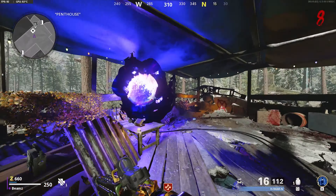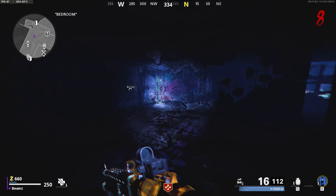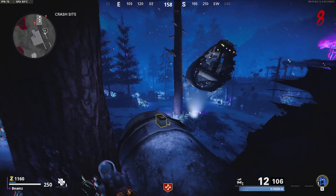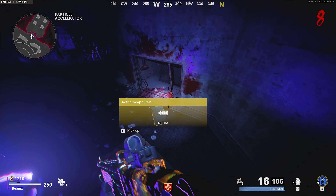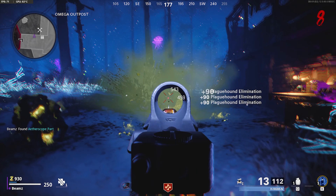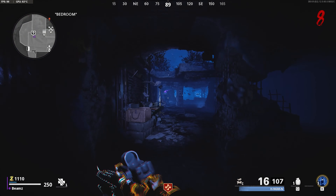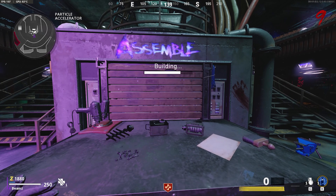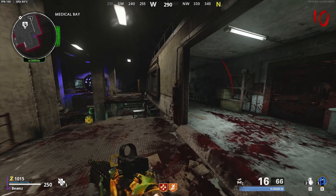Next, go to your portal to start making the Etherscope. Once in the dark ether, travel to three different locations: the first is at spawn underneath the stairs, the second is on top of the propeller at Crash Site, and the last is at the back stairs underneath the particle accelerator. While picking up these parts, hellhounds will spawn so watch out. If you can't see a part where it's supposed to be, go to the next one and come back. Once you've gathered all parts, go to the crafting table below Pack-a-Punch and craft the Etherscope.